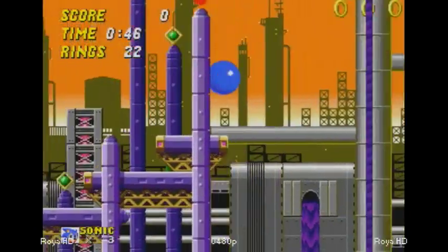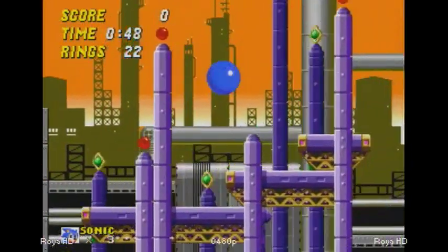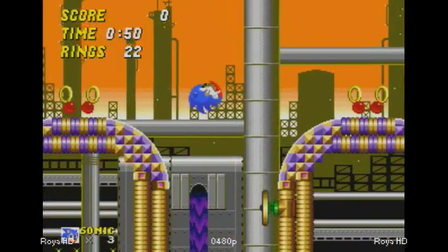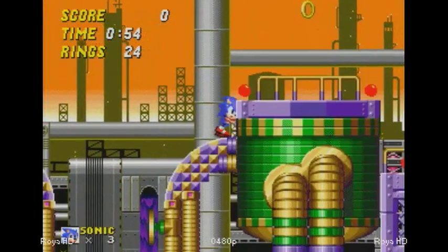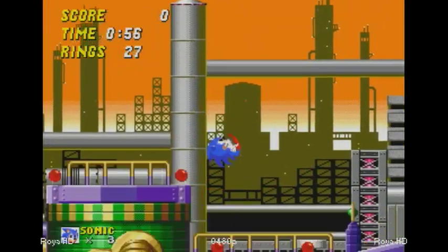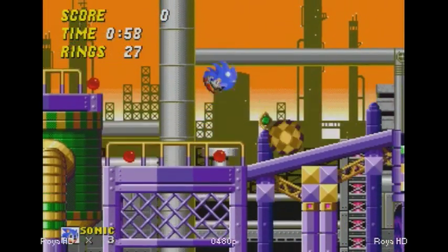The UFOs — which are the rising platforms that were in the other demo — they still make an appearance in this version. They are pretty small, if I do say so myself, and they actually don't even keep the UFO design in later games.